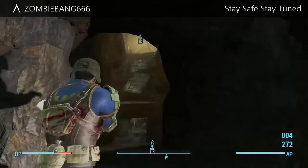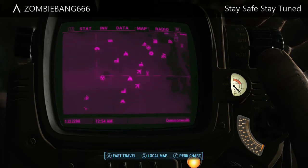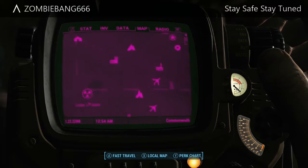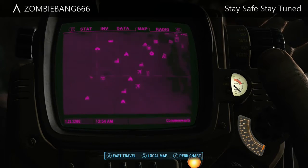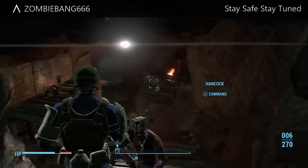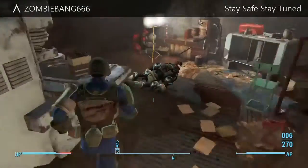Welcome back. This is a Fallout 4 unique weapon guide on how to get Virgil's Rifle. All you want to do is come to the Glowing Sea — be sure you either have your power armor suit or some Rad-X — and just head to the rocky cave right here. You do come across this character in the main story, so you will eventually come here.